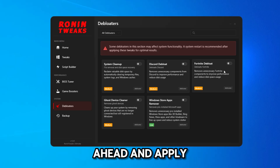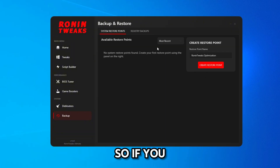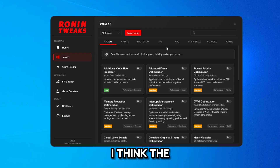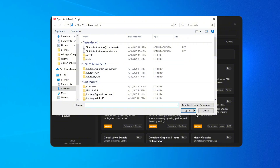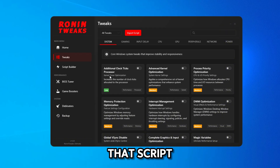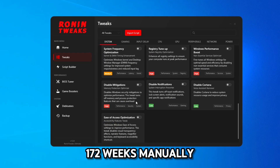There's also a deep bloater section to remove junk from your PC — apply the settings based on what you want to do. The backup section lets you create a system restore point. Overall, the best approach is to import a custom script for your specifications from Ronin Tweaks support and apply the tweaks accordingly, rather than manually applying all 107 tweaks. That's it for today's video — if you enjoyed, drop a like, share, comment, and subscribe.